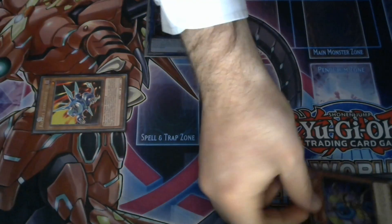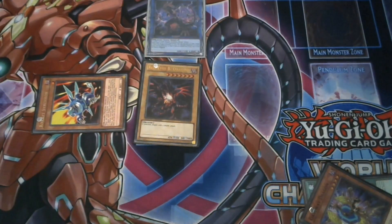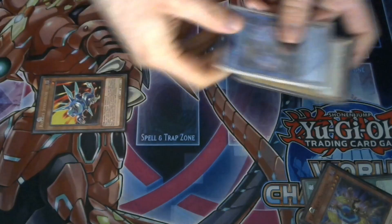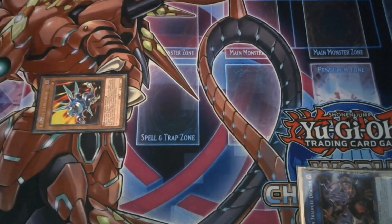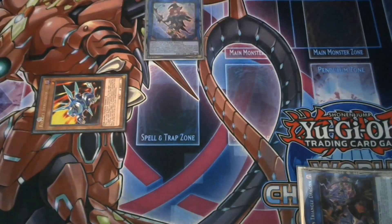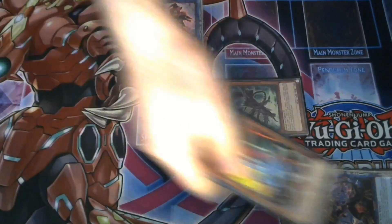Twin Triangle Dragon activates, paying 500 life points to summon a dragon from your graveyard level five or higher, so you summon Red Eyes Black Dragon. You then use Red Eyes Black Dragon and Twin Triangle Dragon to link summon into Summon Sorceress. Summon Sorceress activates — since it's pointing to Rocket Synchron, a dragon — you summon a dragon from your deck, so you summon Black Metal Dragon.